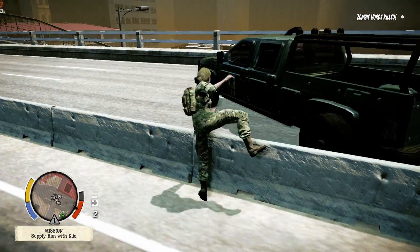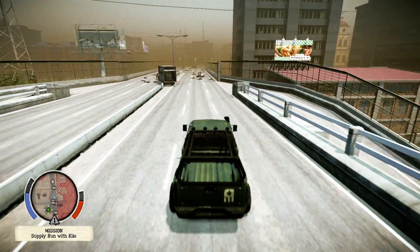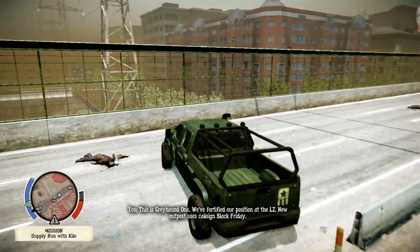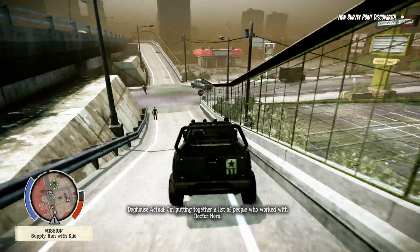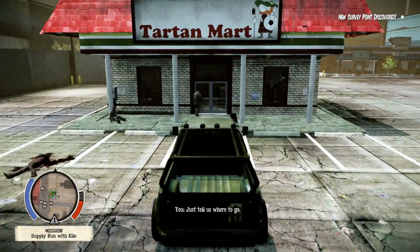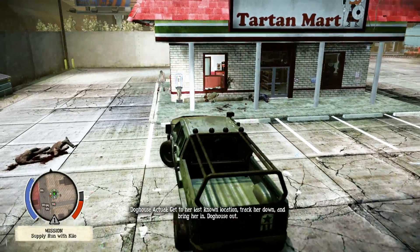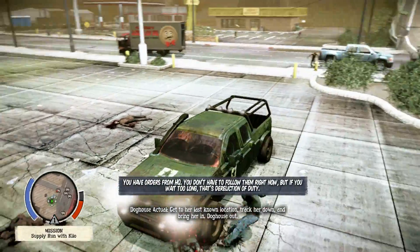Well, lost a good truck. Oh, there's another one. Perfect — sometimes the back of these trucks have things. Doghouse actual, Greyhound one come in. This is Greyhound one — we fortified a position at the LZ. New outpost uses call sign Black Friday. All right, Black Friday, you've got new orders. I'm putting together a list of people who worked with Dr. Horne — people who knew his research and might be able to make a difference. First up is his ex-wife Julene Horne, a surgeon at University Medical. She was being ground-evac'd on the other side of town; the highways are jammed up, so we think she's stranded. Get to her last known location, track her down, and bring her in. Doghouse out.